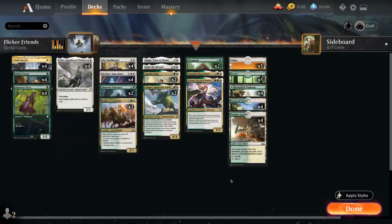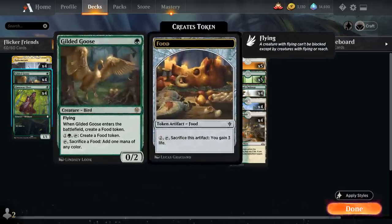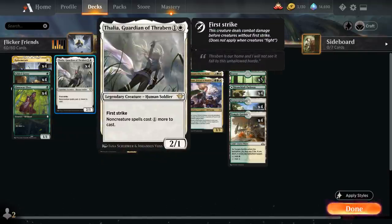Our deck has plenty of creatures with powerful enter-the-battlefield abilities. To speed things up we have the full playset of Llanowar Elves and the full playset of Gilded Goose, which also has a nice ETB effect we can target with Ephemerate to make an extra food token. At two mana we have the full playset of Thalia, Guardian of Thraben. The only non-creature spell in the deck is the four copies of Ephemerate, so we don't get affected by Thalia's extra mana tax too much, but it can be very effective against spell-based combo decks.